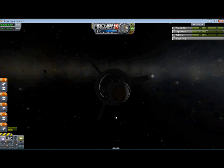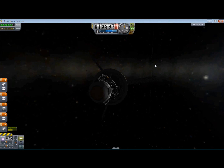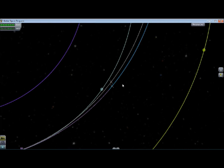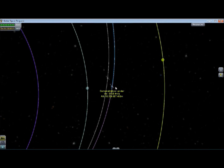I think I just left the sphere of influence there — off into interplanetary space. Let's go to map mode here. See the two spacecraft? The one I launched first, right there. The trajectories are pretty far apart, but that's actually a good thing because they won't land at the same time, so I'll have time to work with them.